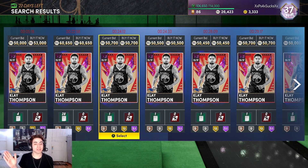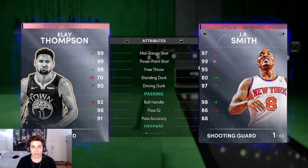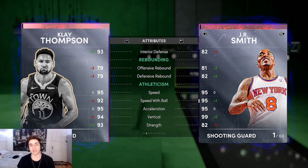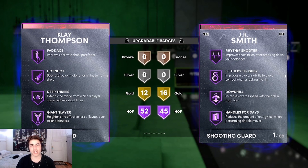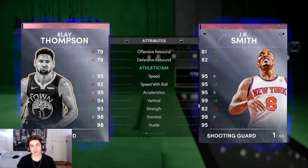At number 9 we got Klay Thompson, the new dark matter that came out. I know a lot of people are going to disagree between nine and five, but this Klay Thompson — it's personal preference. He has a 99 three-ball, 90 driving dunk, 92 ball handle, 98 steal, 98 perimeter D, 93 interior D, 95 speed, and he's 6'6 playing the two guard. His jump shot is butter — he's the best catch-and-shoot player in the game. If you got a good point guard and dish it to the corner, it's going down if you know his release.